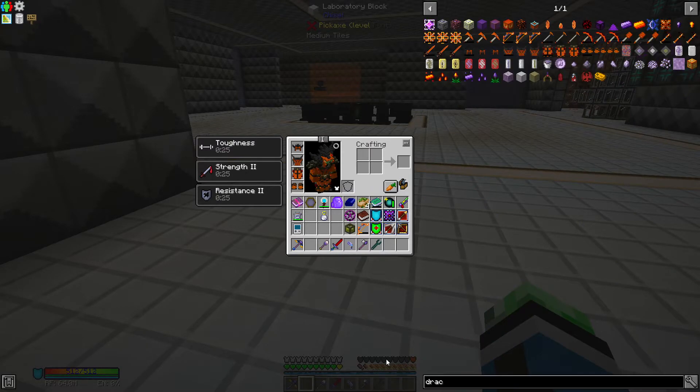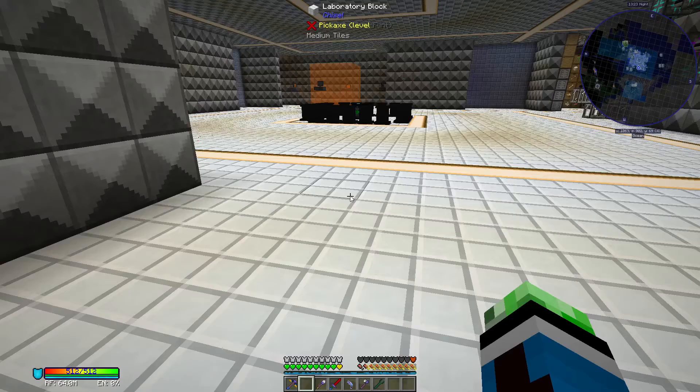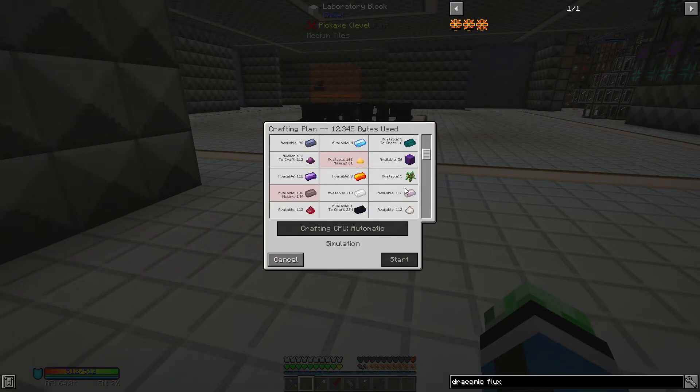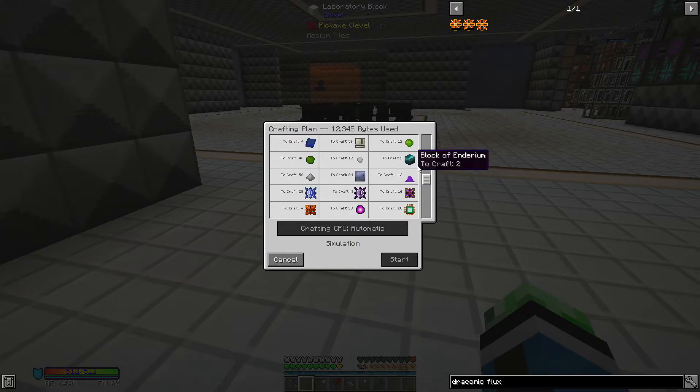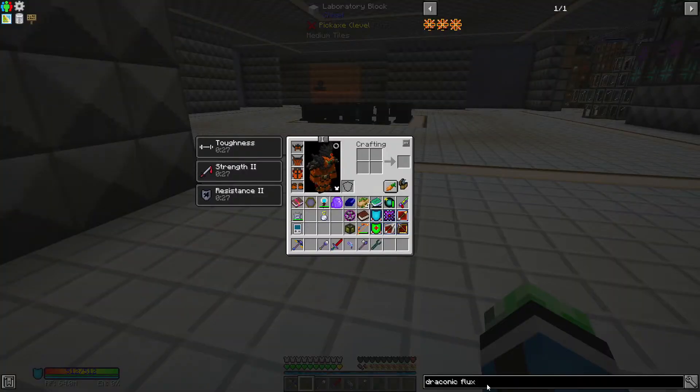What do I need for the draconic flux capacitor again? Four of those, so three more - needs more sulfur, more boron, more uranium. Sulfur, boron, and uranium are my bottleneck here - I need more sulfur somehow.